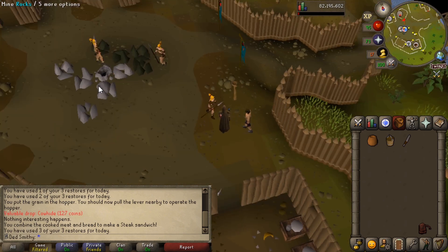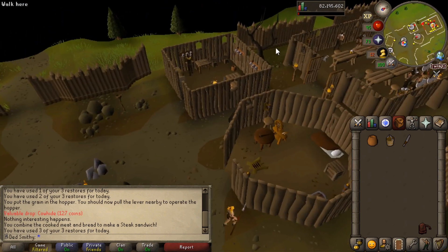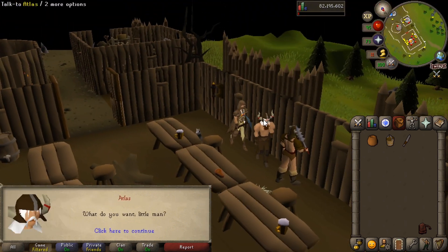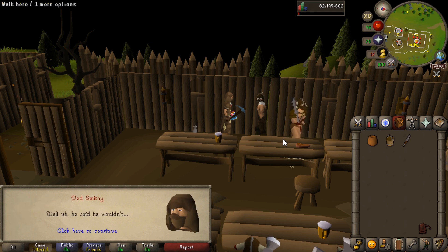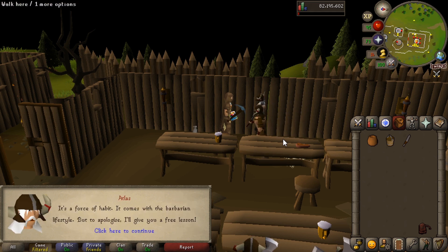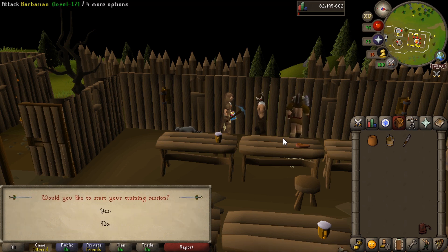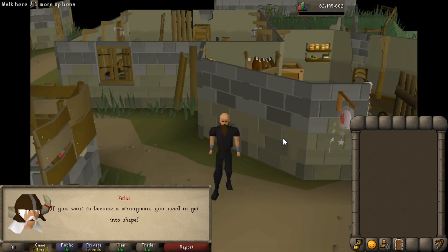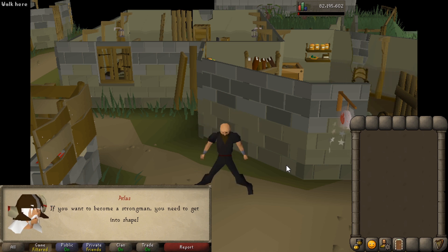So now we need to go and speak to Atlas, who's bloody flexing, over in the drinking room. Let's speak to Atlas. Option one - yes - so it's going to start a little cutscene. He's going to make us a big strong boy. Look at him go, cutting all the shapes.